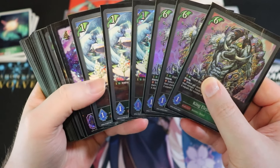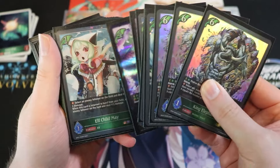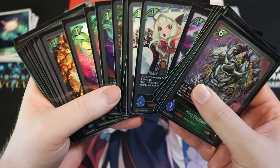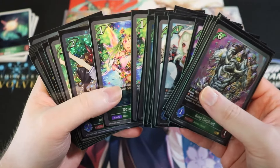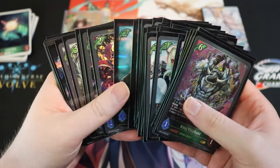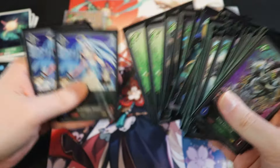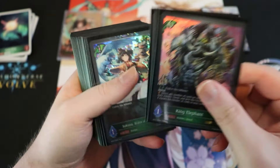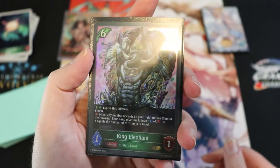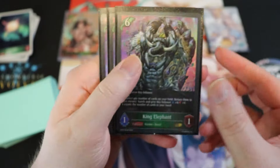We'll break the deck down into categories: storm cards to push damage, bounce targets — cards that benefit from being returned to hand — cards that enable bouncing, and removal. There's some crossover between categories, but we'll talk about it as we go.